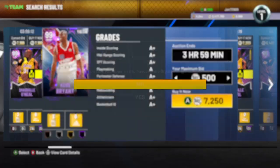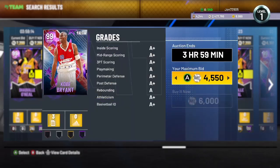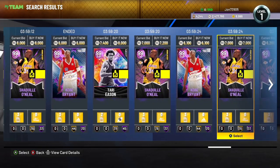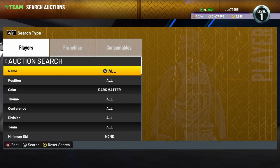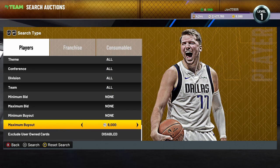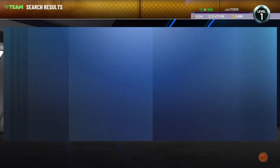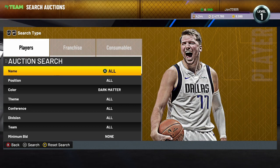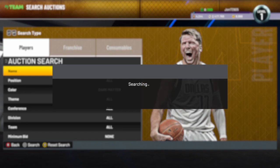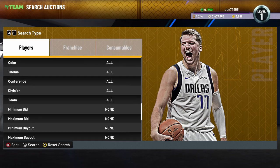These filters are going to be super competitive today but they are going to be going insane. So what you want to do is once you find the cheapest — around 7,900 right now — bring your maximum buyout down to about 6,000 and just keep refreshing. Anything you see on here will be a snipe. On this filter you can see end game cards, invincibles, hero cards, and dark matters — you can see them all.